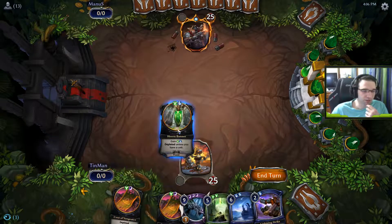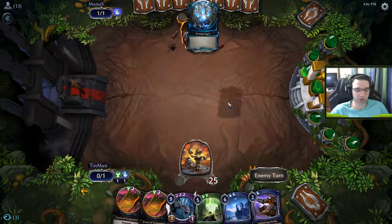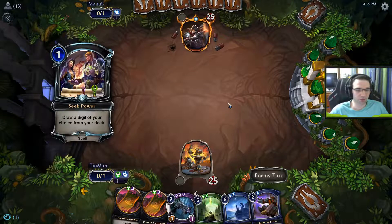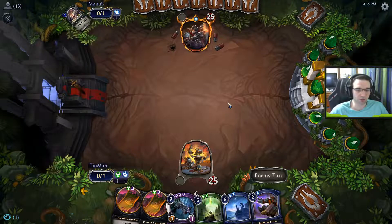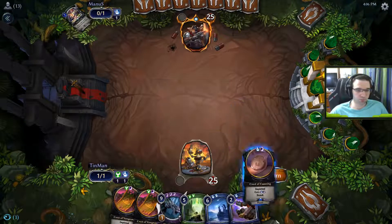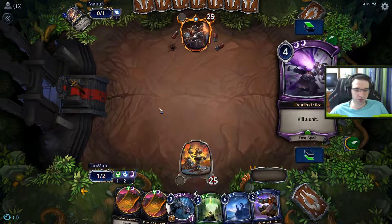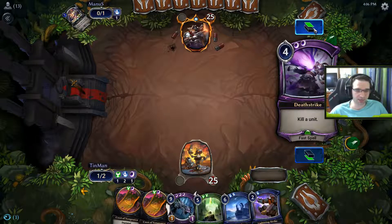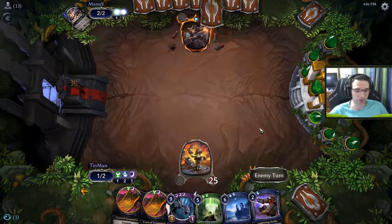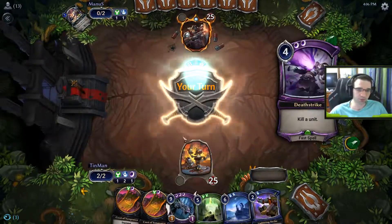We do want to get Primal right away so that we can Lightning Strike. Potentially — well, since we're going first, we don't really need it on turn 2. So if we can get to turn 5, we'll have a Harsh Rule. Deathstrike's fine — I wish it was an Extract, but another spot removal will help to pop off an Aegis. We should be in pretty good shape.